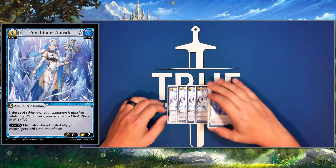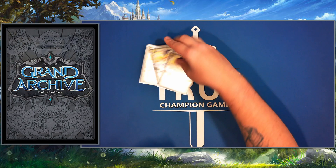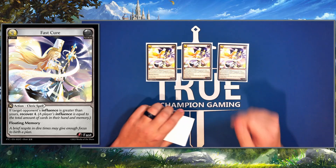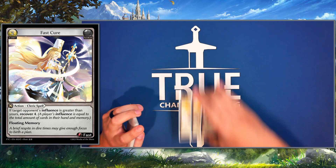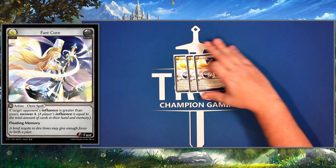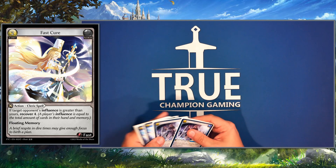Moving into the control cards: first off is a new one, Fast Cure. Early on especially when you're playing cards quickly you do get to gain four pretty often, and at worst it's a way to play around raccoons and protect our floating memory. Being able to do fast floating memory even when we don't heal is pretty strong.